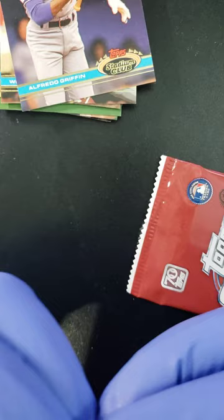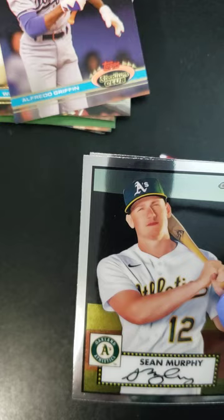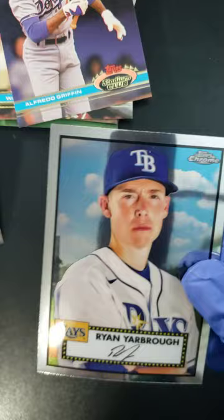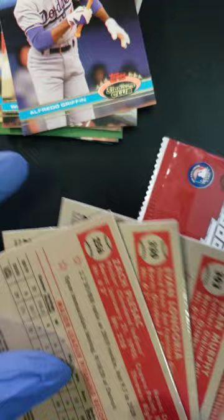So we used to get 12 cards and now we're getting four Chrome cards. Let's see what we got here — Zach Plestick, Ivan Longoria, Sean Murphy, and a Ryan Yarborough to end it. Another four cards, nothing special, no big hits.